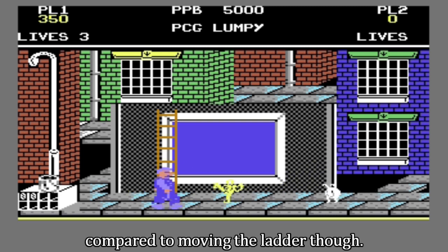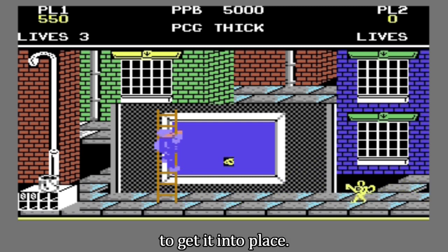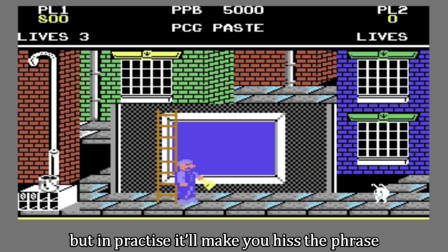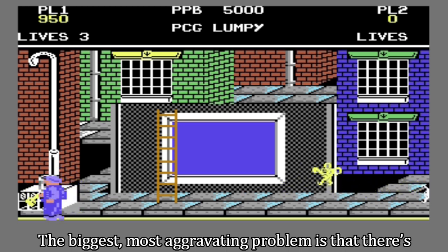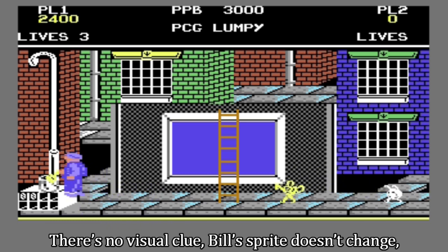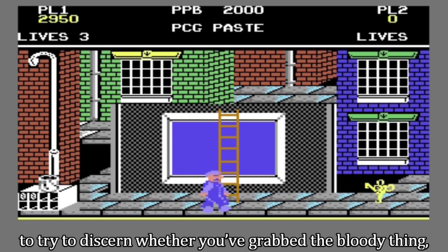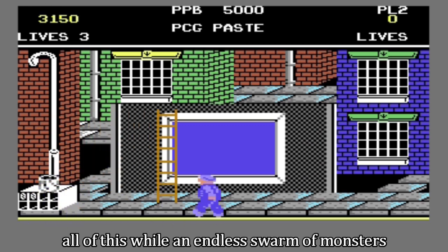Grabbing a poster is nothing compared to moving the ladder though. You can push it left or right, and it often requires a lot of small adjustments to get it into place. But to move the ladder, you have to stand underneath it and press up on the joystick, which causes Bill to grab the ladder and then you can move it around. It's simple in theory, but in practice it'll make you hiss the phrase 'fecking ladders' through gritted teeth more often than a support group for extremely superstitious people. The biggest, most aggravating problem is that there's no way of knowing whether or not you're holding the ladder — there's no visual clue. Bill's sprite doesn't change, the ladder doesn't change colour, nothing. So you end up spending 90% of the game standing underneath the ladder, wiggling back and forth to try to discern whether you've grabbed the bloody thing. But you haven't, so you accidentally start climbing the ladder — all of this while an endless swarm of monsters nibbles at your ankles.